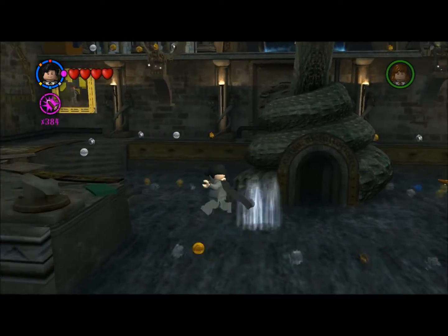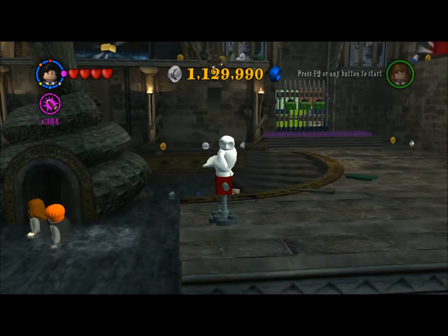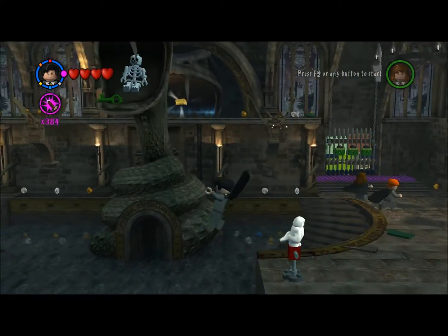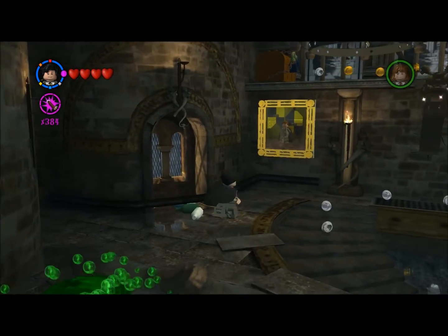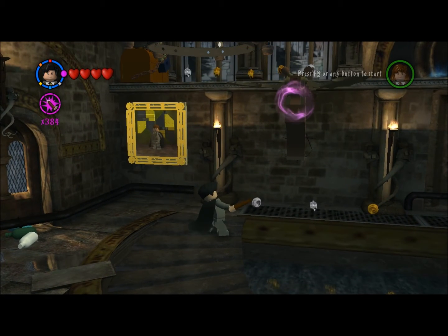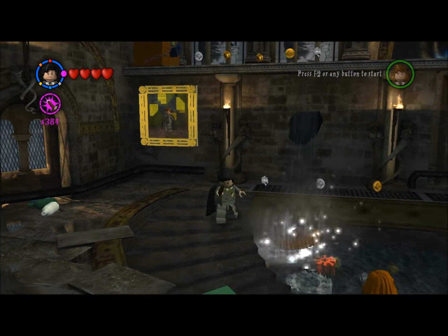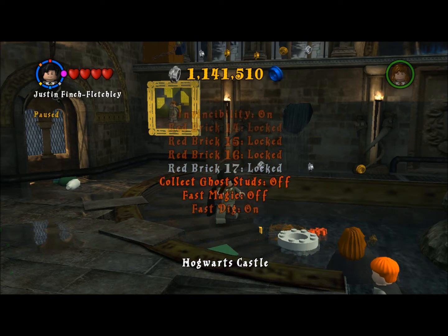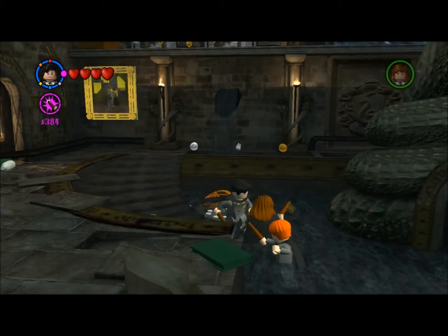Now for the third key — I see it up there, I can't remember how we get that one. I see what we need to do: this guy here needs to move. I should have turned on fast magic.